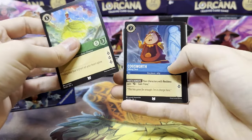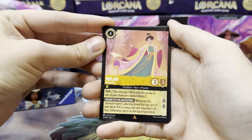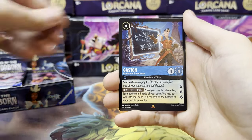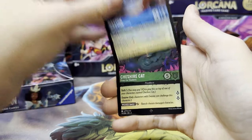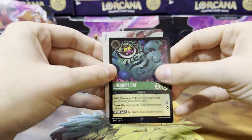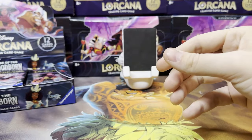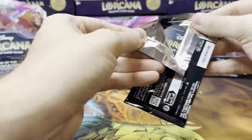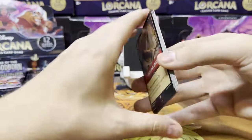And then we'll get two rare slots. Our first rare slot is Mulan Reflecting — Floodborne Mulan. Our next rare is Gaston, another Floodborne intellectual powerhouse. Our first foil slot is a super rare Cheshire Cat, so I'm not going to complain about that. I'd imagine pull rates are the same, since by the time they had set one printed and released, set two was already at the printers.